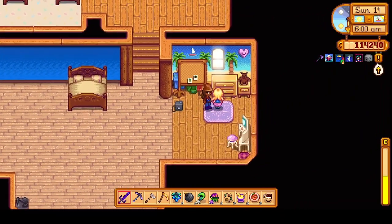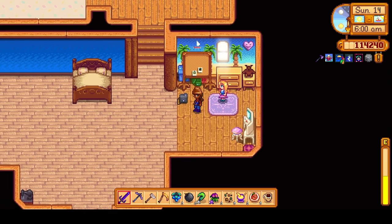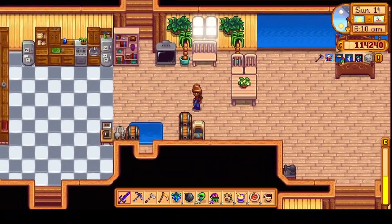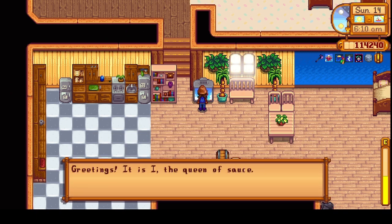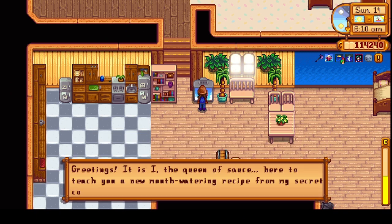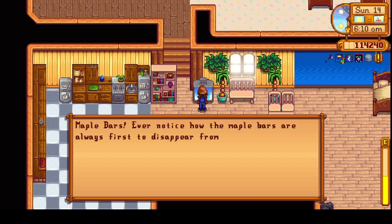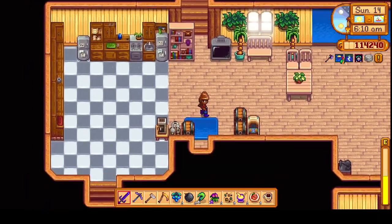So today I want to go into the desert to buy some staircases. Hi Hayley, have any plans for today? Yeah, I was just saying I'm going into the desert to buy some staircases. Let's check the Queen of Sauce — we've got the recipe for maple bars. Nice.